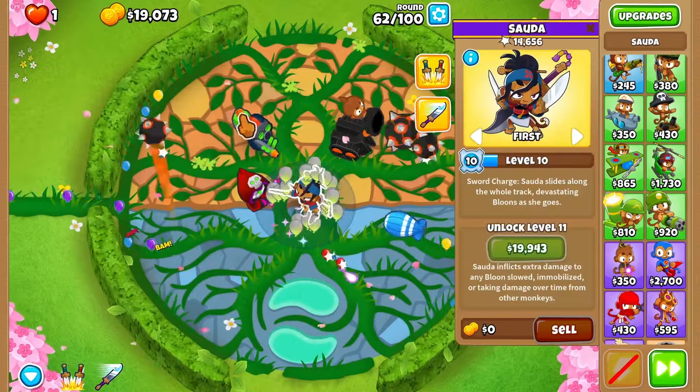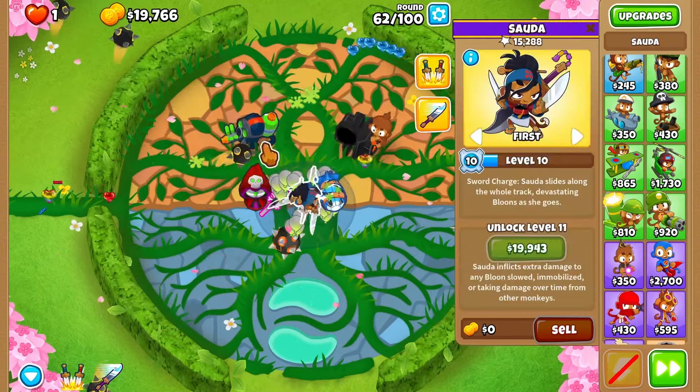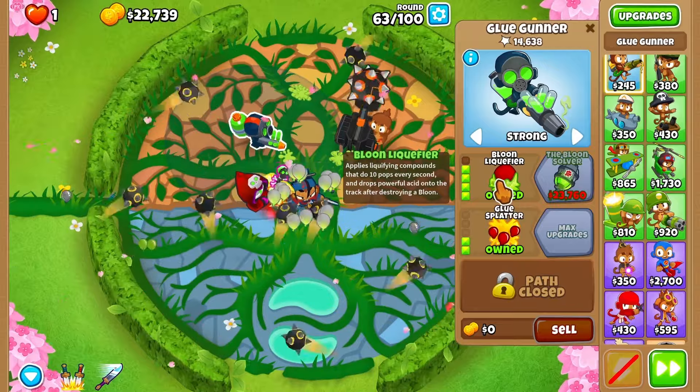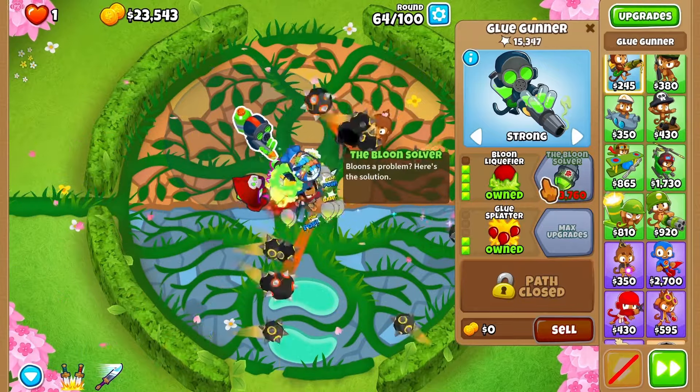How is Sauda doing? 14,000. Sauda's at 14,000 — she's in the middle and the glue monkey is also 14,000. Maybe I am wrong all along. Let's do this and then we're going super monkey. I'm gonna hope that it'll be enough. Fortify — we're good for fortify.